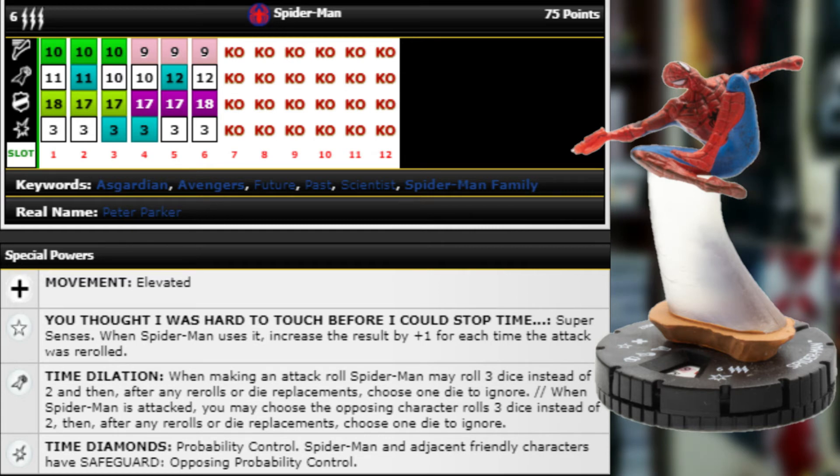This guy basically just needs some protection from Outwit so they don't Outwit the Super Senses — he'd be basically impossible to hit. Besides that trait, he has his own Probability Control on his damage power that also gives adjacent friendly characters Safeguard against opposing Probability Control. In addition to all that, he has a special attack power.